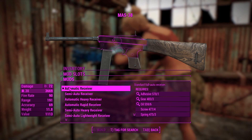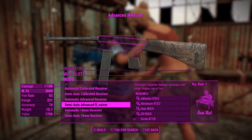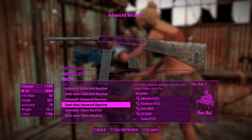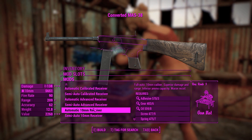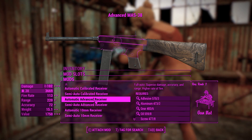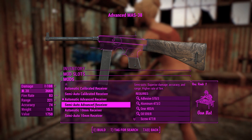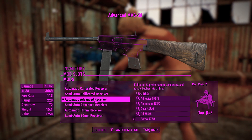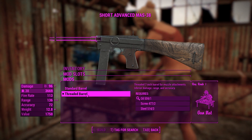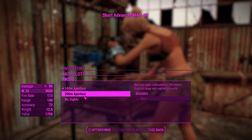We'll get right into the attachments and we're going to make this one automatic. The best automatic receiver for the .38 specials we have loaded is the advanced auto, which gives us 108 damage — pretty good. We can bump that damage up a little at the cost of rate of fire by making it a 10mm calibre conversion, but we'll go with the advanced auto receiver. The semi-auto option doesn't offer much more damage, so it's better in full auto, especially if you've got points specked into Commando, which we do.